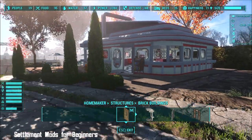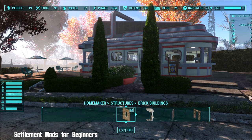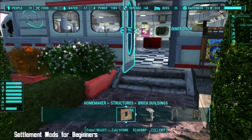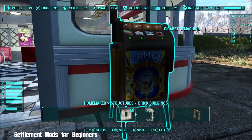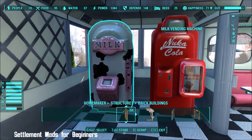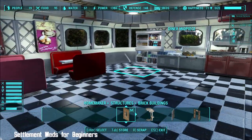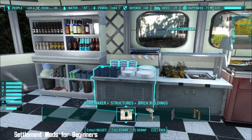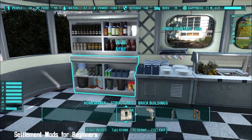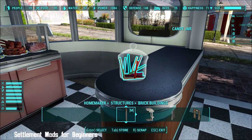One of my viewers suggested that one of the ways to get settlers to be happier was to give them a bar. Well, I haven't given them a bar — I've given them a diner. There's a cigarette machine here, that's a mod, a nuka-cola machine and the milk machine — they're both mods to make them look new, and this diner furniture also. I'll leave links to all of these things. These dishes and counters — how nice are they? They come in thick or thin depending on what you need. That's one of Mentha's colourful candy jars.